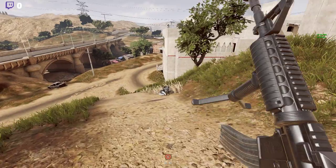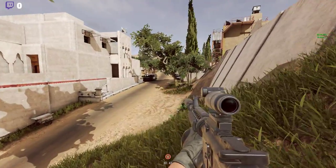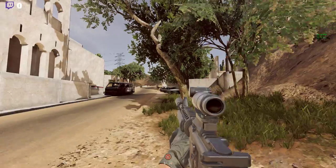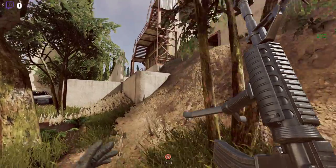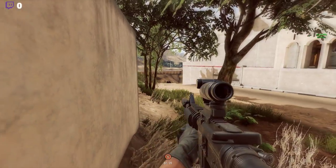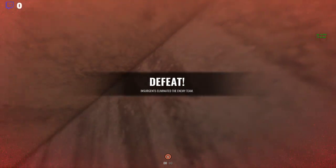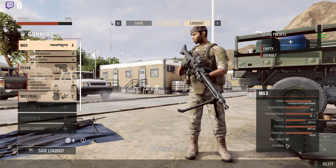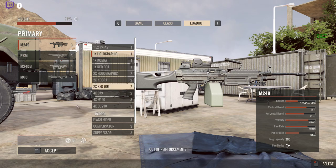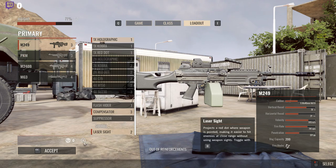I don't even know where Charlie is. Oh, that was the wrong button. Yeah, Charlie is up there somewhere. Can't even see the guy. I was the last guy too. This time we're actually gonna switch up — we're gonna use the M249. We're going to also have a compensator on and a laser sight on.